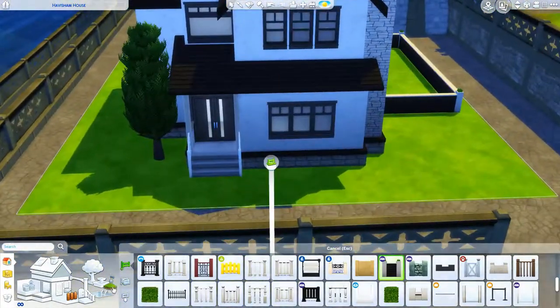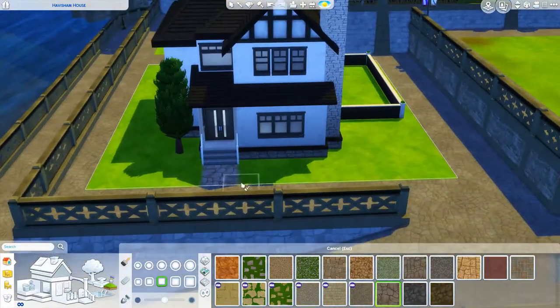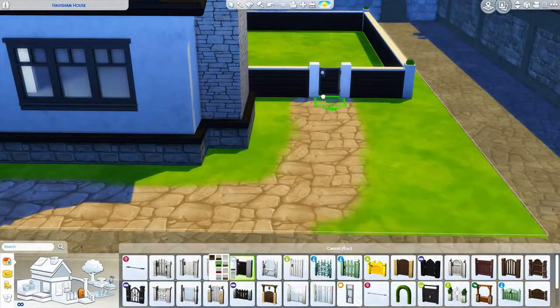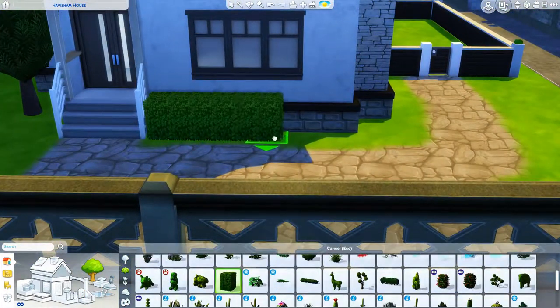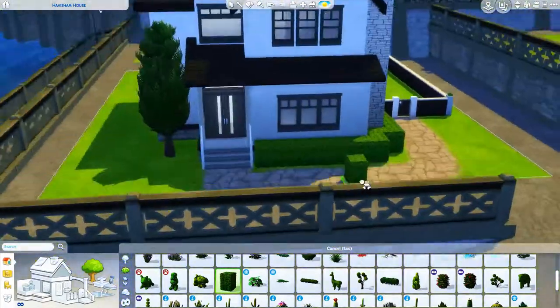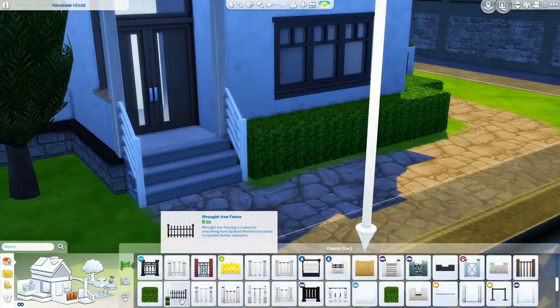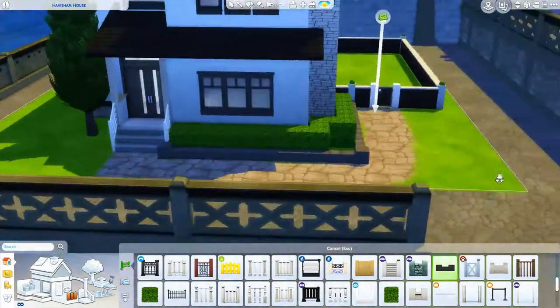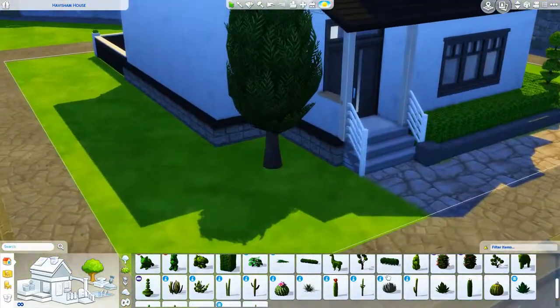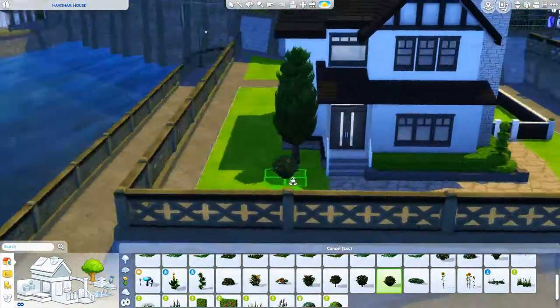Here is the little courtyard. I just got the vibe because it's in town — it's different. I usually build houses with big, pretty, lush backyards with lots of activities, but for this house I decided to do something different. A courtyard just felt like it matched the aesthetic.